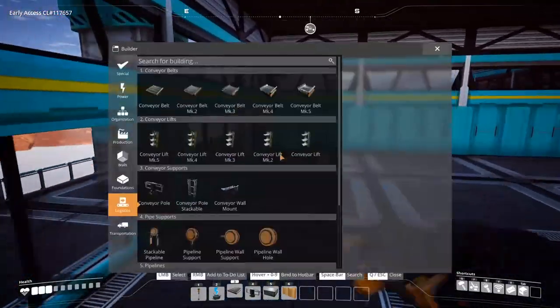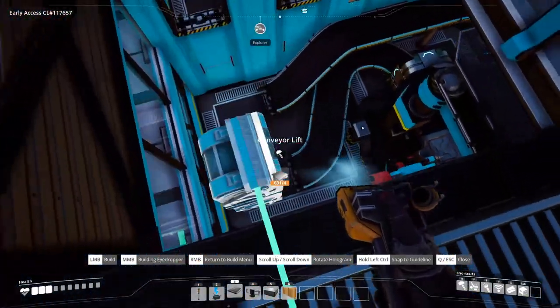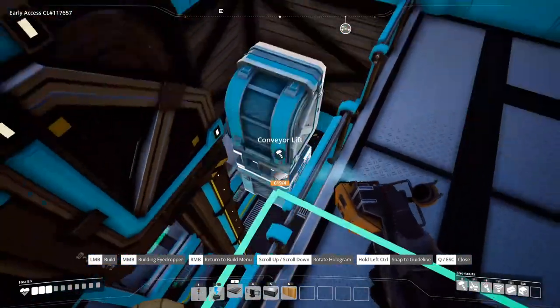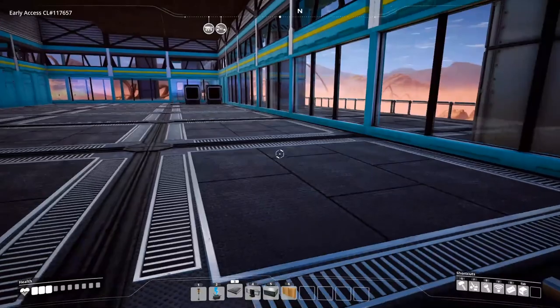Now we can go over to our screw setup. The screw setup is going to be a little bit different up here. Our first conveyor lift closest to us we bring up to normal height. But the second one is behind, so we actually want to bring it up one above, just like this. It looks kind of weird, but there is a purpose for this layout.